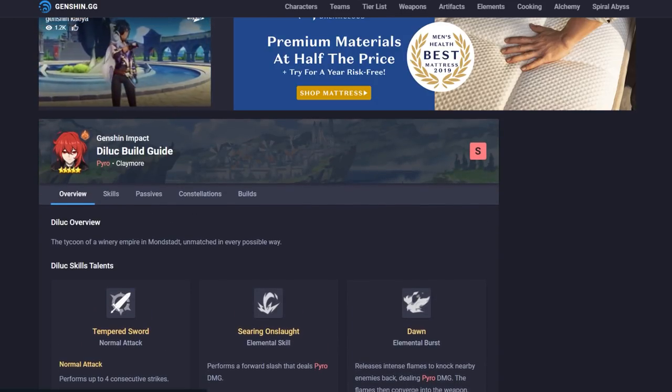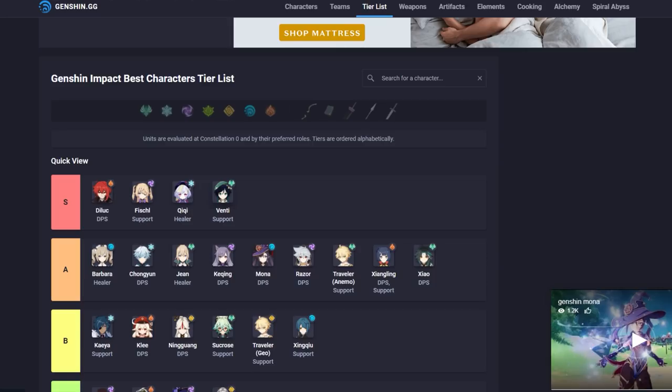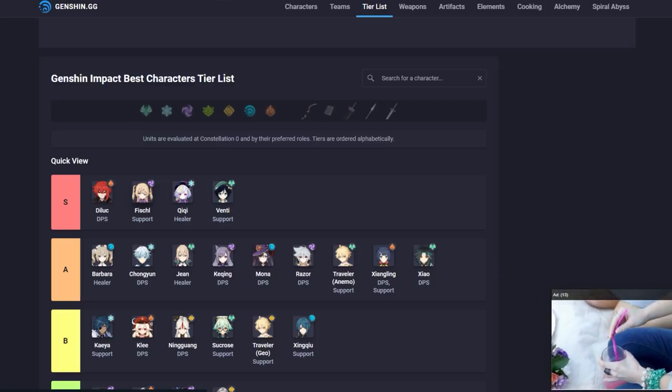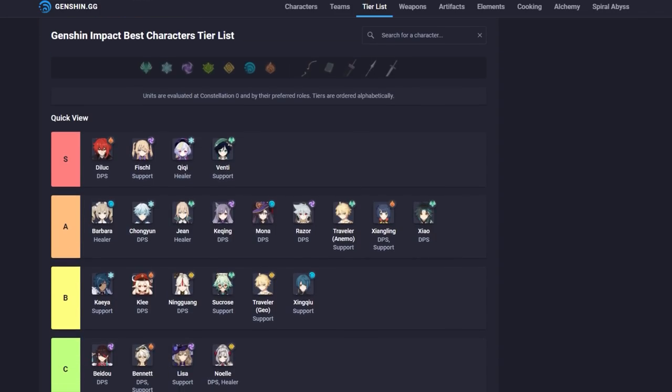This tier list evaluates units at constellation zero and by their preferred roles. With that in mind, Diluc is not an S at zero — he could be an A, but not S. At constellation one, yes, because that addresses the dodging and stamina problems. This is just my opinion; you can see for yourself when you're playing, especially as you get stronger. You'll need your stamina and he just won't have it when attacking, so you're literally better off using Yanfei or even Amber if you need fire.